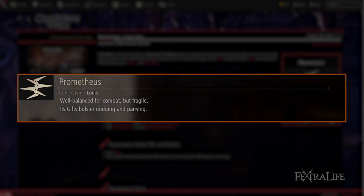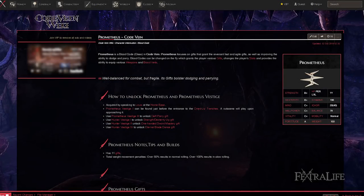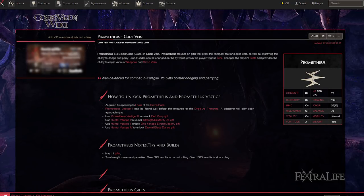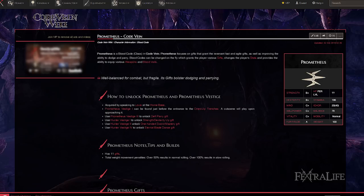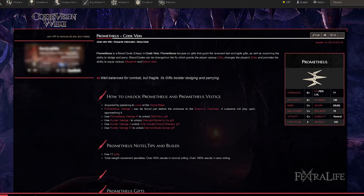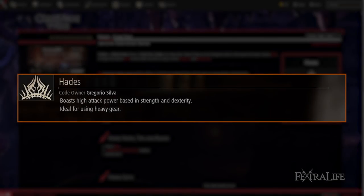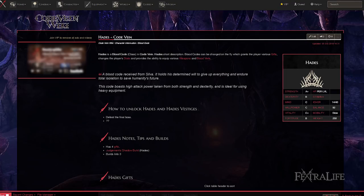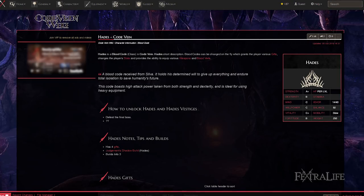Prometheus. Once you have access to Prometheus, you'll see an increase in just about all your scaling, and your Icor will increase to 20, which will help with buffing. Mind scaling isn't ideal here because mind will affect nearly every buff you have, but it isn't terrible. Also, it has one of the best stat spreads in the game, so take advantage of it. Hades. Hades has some of the best strength scaling of any blood code, but will not do quite as much damage per swing as Prometheus all said and done.